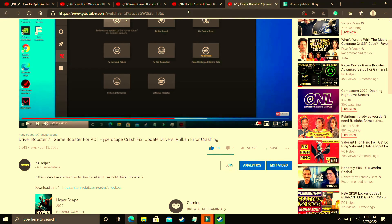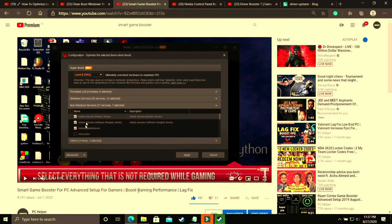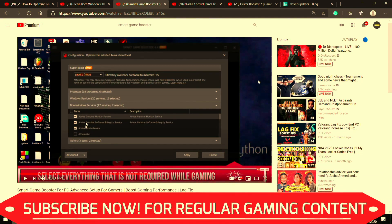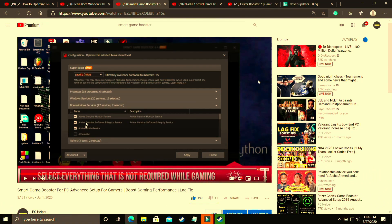That's it for this video. Make sure to watch my other videos on topics like Nvidia Control Panel best settings for best gaming experience, where I've shown all the global settings to get the most out of your Nvidia graphics card. I've also made a video on Smart Game Booster's advanced setup. I hope this helped you — if it worked, please leave a like, write any doubts in the comment section, and don't forget to subscribe to PC Helper for regular gaming content. Thank you and have a nice day.